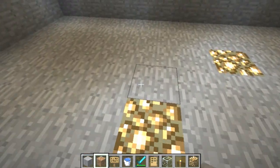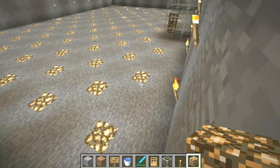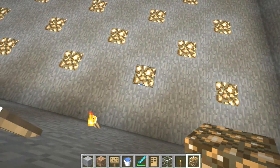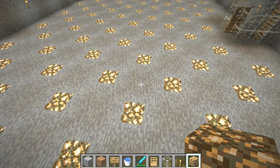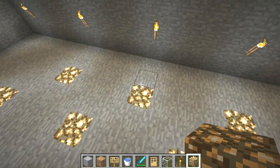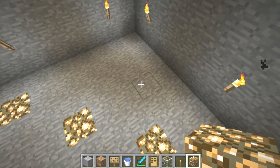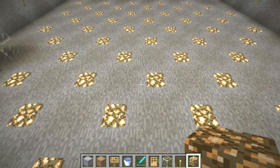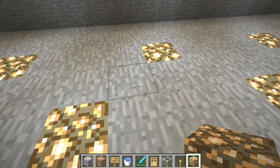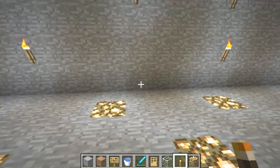Then I put glowstone along like that, spread it around a bit, because the slimes spawn in faster — the other mobs aren't spawning in because the light is there. The other mobs need low light, but slimes can spawn in light. So it takes those mobs out of the equation, and only slimes will spawn. The more light there is, the better it will be.